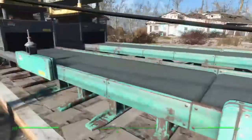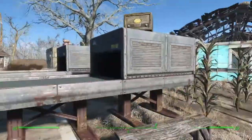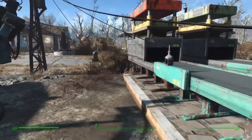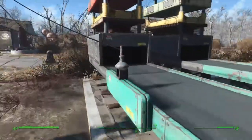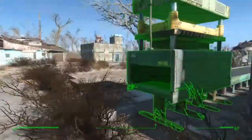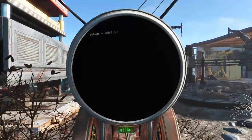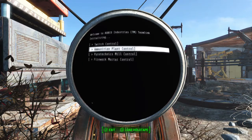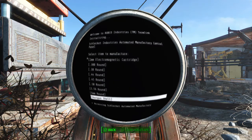You want it to roll down the conveyor belt into the conveyor storage. This is just a simple setup — you can build more complex manufacturing and conveyor belts. You're going to need the resources to build this, and I've hooked it up to a terminal that will tell me all the resources I need to build ammo or pyrotechnics.